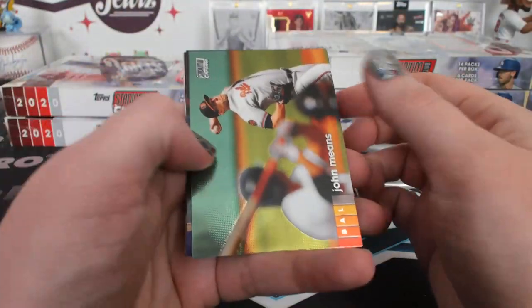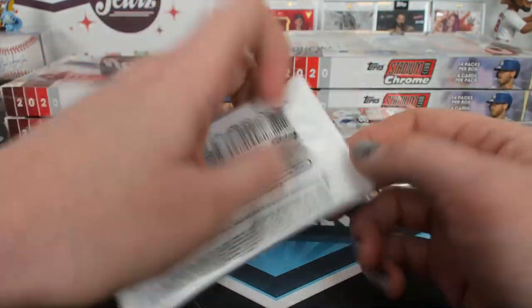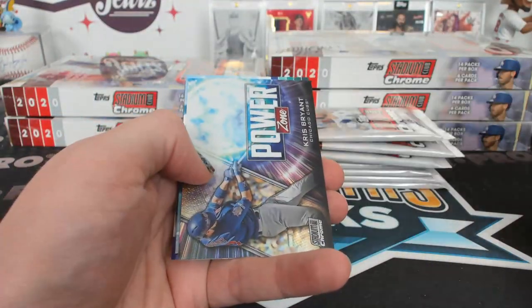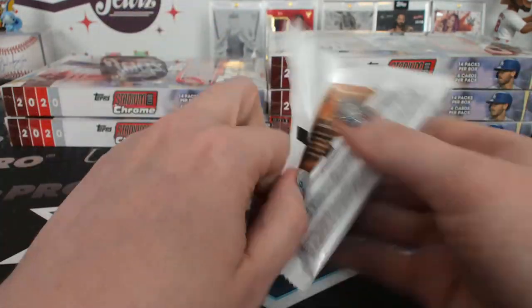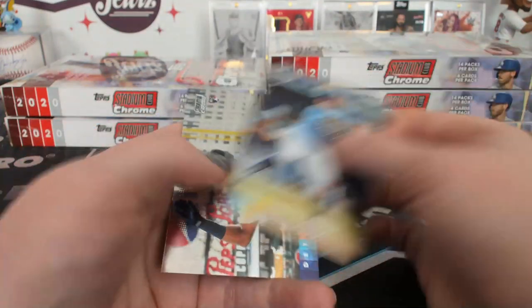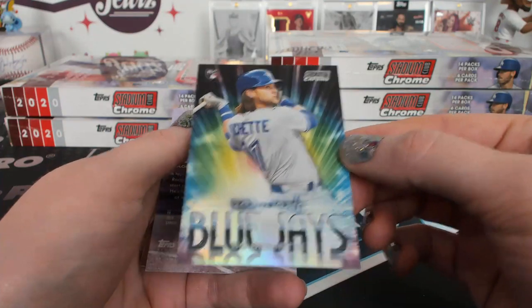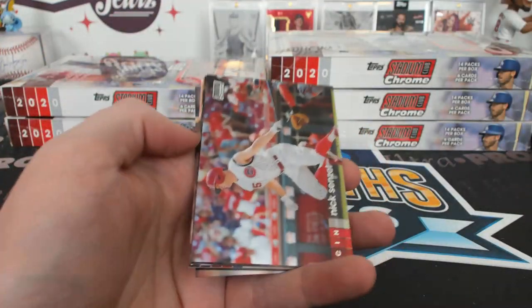There are a lot of butts. Beam Team Soto. So three orange so far — three or four, it's a lot — three orange and a gold. Power Zone Bryant. At this point I'm assuming the waves are like a case hit. Wave Refractor — one in 113.